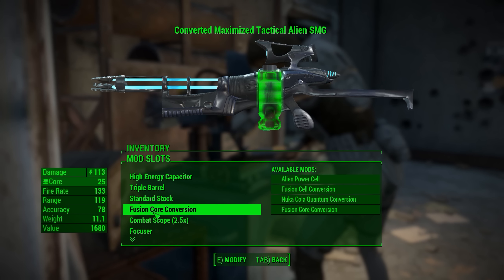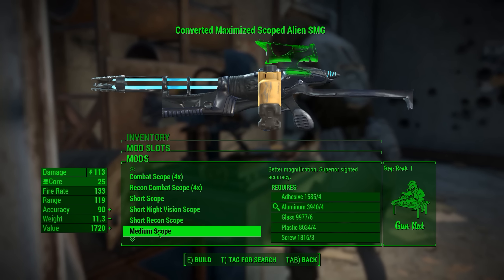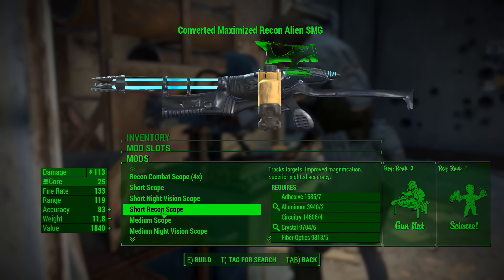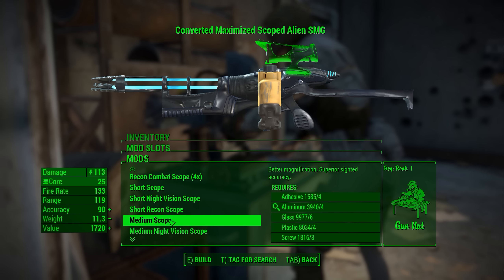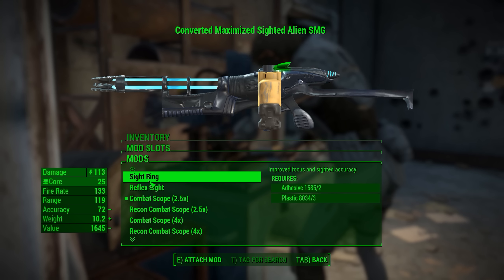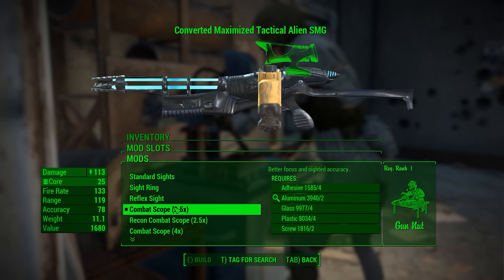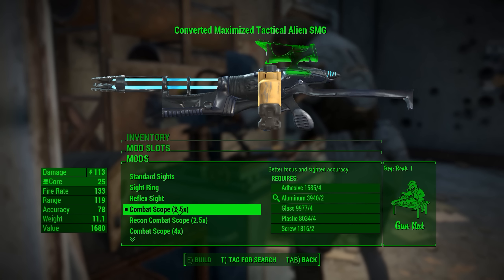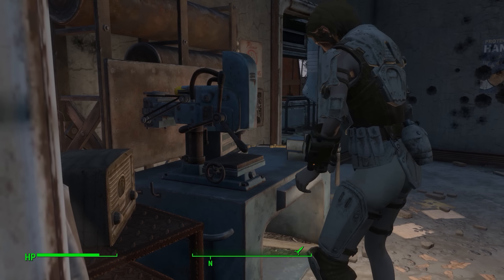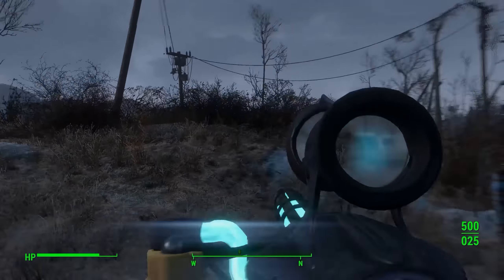On the scope section we do have a ton of different scopes - the recon which highlights your enemies, the night vision, and then just normal, medium, and short range. We do have reflex sights as well as your normal iron sights. We also have the see-through sights framework here, so basically when you look through the gun it's not going to hit a black screen - you just look in really quickly, like so.